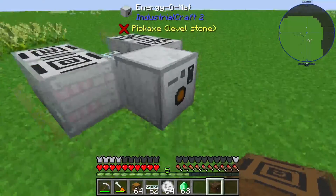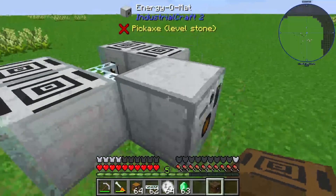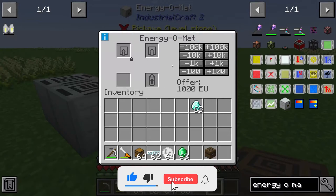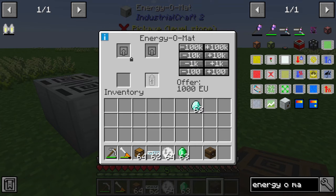Let's take a look at the inventory of the Energy O-Mat. We have different types of boxes. On the left side we have a box where we put in our item that we want to use, and this item is what our players need to give us in exchange for energy.